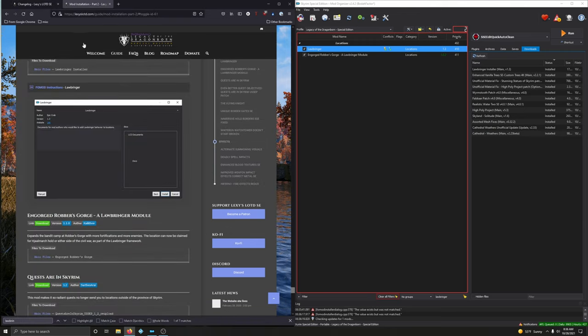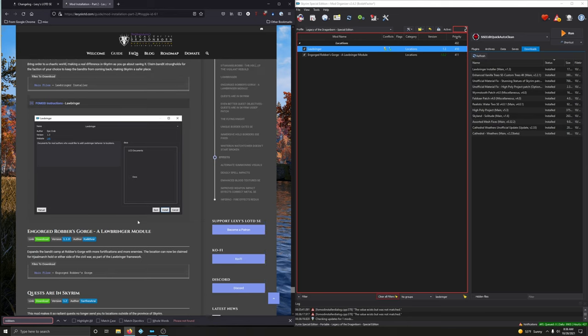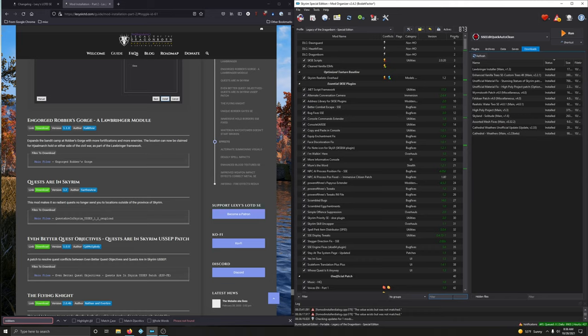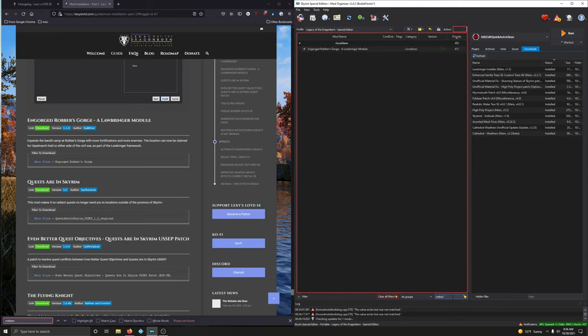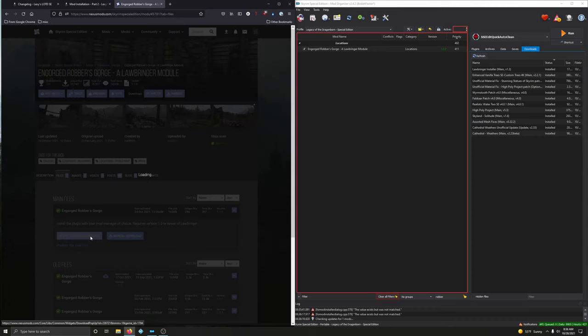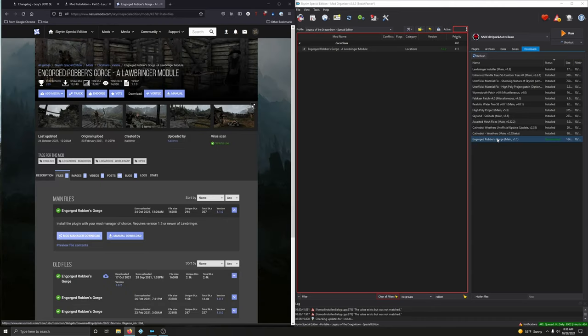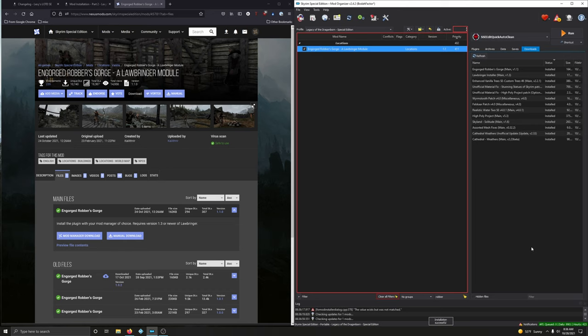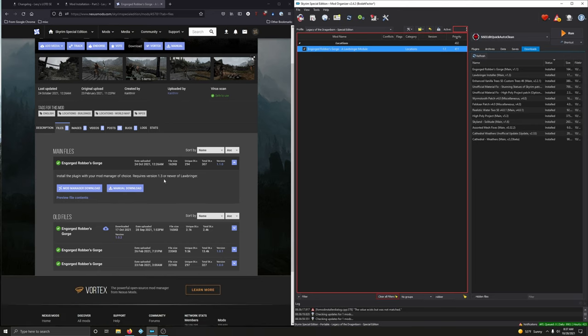Locations — Robbers Gorge was updated. Type in 'robbers' — there it is. We're at version 1.02 and need to update. Click download, manager download. Double click to install, names match, and replace. Now on version 1.1.